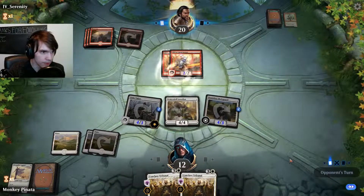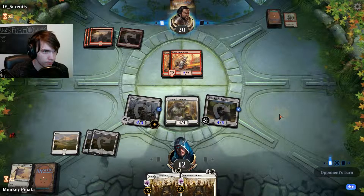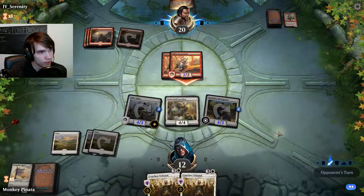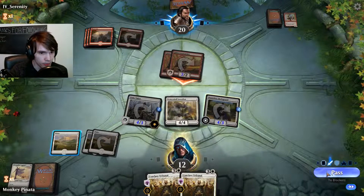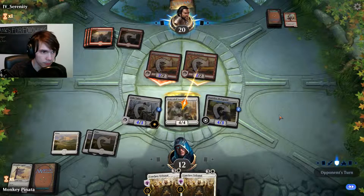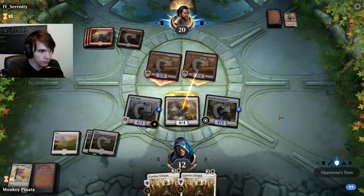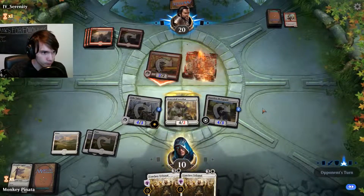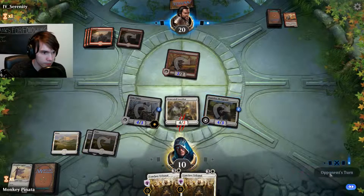He's going to make another guy with haste, so it seems like I'm going to be taking some damage. I'm going to go ahead and block with the Loxodon again. Now we really are kind of running out of steam here. Hopefully we can draw into something to play. We are going to be swinging for eight next turn. I think we might hold back the Loxodon just in case. We're down to 10, he will be down to 12.